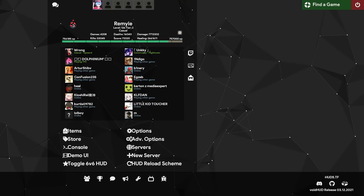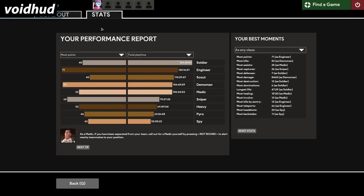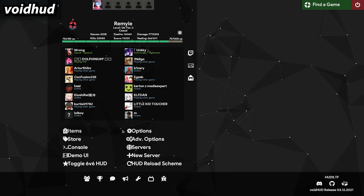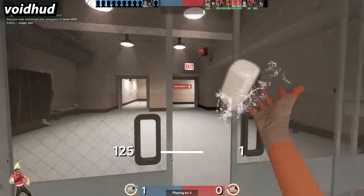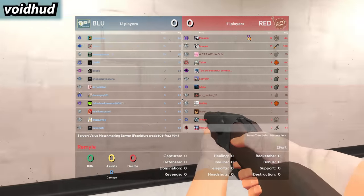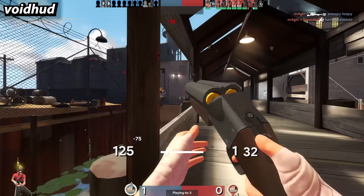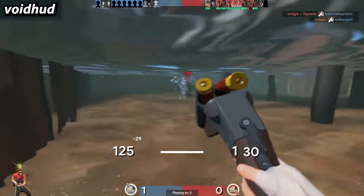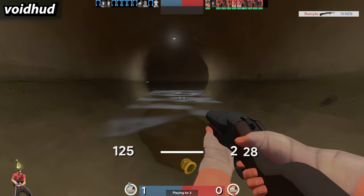Void HUD is a dark and transparent themed HUD. I don't exactly like the background wallpaper, but other than that I don't see anything bad about it. Things are well placed and it looks clean — I especially like the scoreboard. When you've looked at around 50 HUDs things can start to look a bit similar, but Void HUD does a good job at combining good elements.